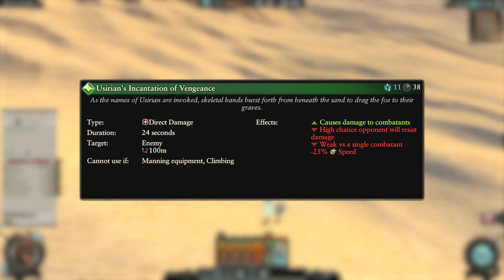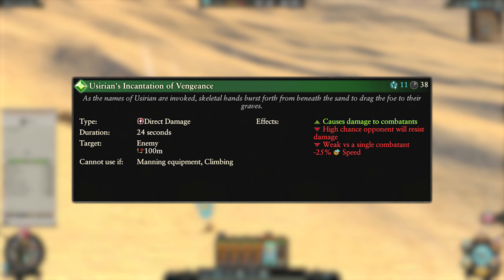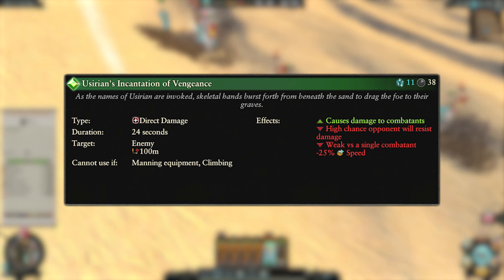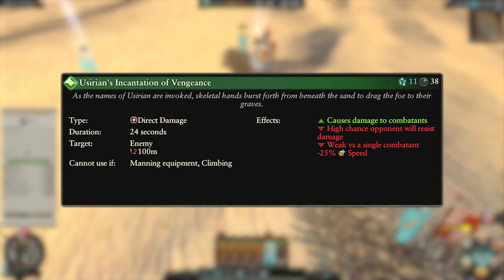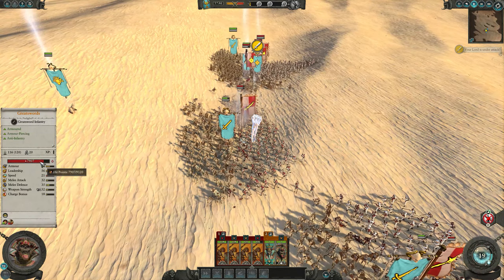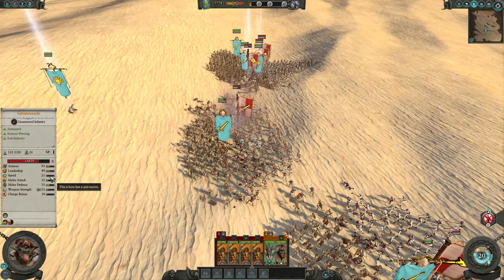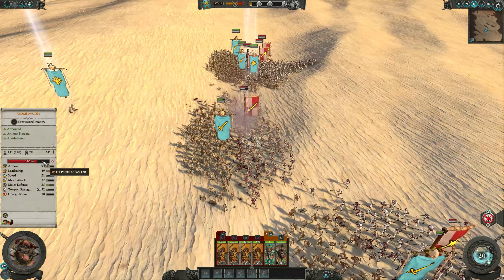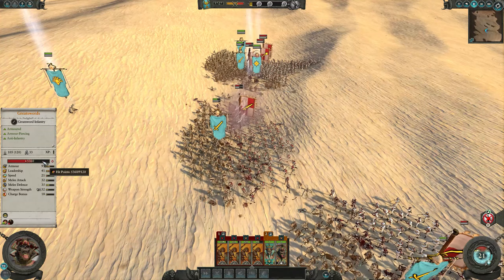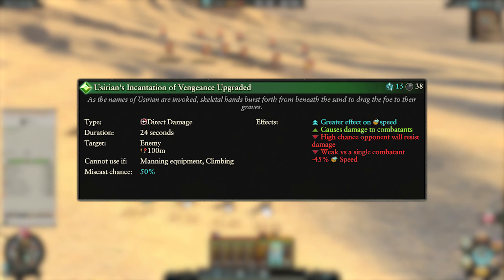Yuzirian's Incantation of Vengeance is next. This is a direct damage spell, costs 11 winds of magic and has a 38 second cooldown. It can be targeted on enemy units and has a 100 meter cast range. It causes direct damage to the target unit's entities with a high chance that they will resist, making it better versus multiple entities to increase the chance of some of them feeling the pain. They are also hit with minus 25% speed and this all lasts for 24 seconds. Use it on enemy units you want to damage, as the speed debuff can also help pin them down or make them easy to hit with ranged units.